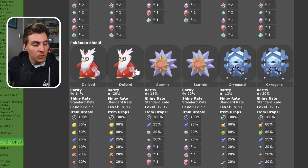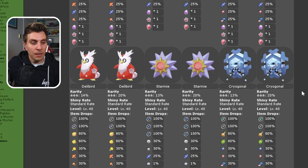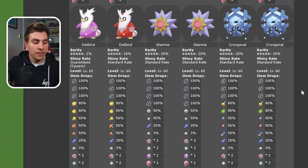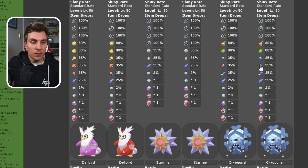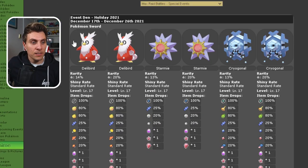Before we hop into game, we'll check Pokemon Shield. And as I said, I think the Pokemon will be exactly the same all the way through — and it does appear to be the case. The five star raids, the one we're really going to go after, is that pink shiny Delibird. The event itself is running from the 17th until the 26th, so you've got plenty of time to take advantage of it, get a lot of nice items, your Dynamax candies and so on, and have a chance at getting that shiny Delibird.